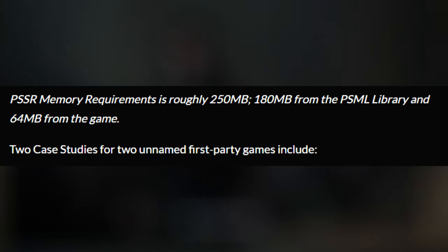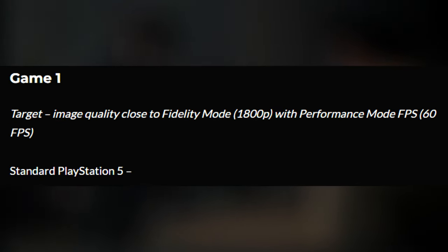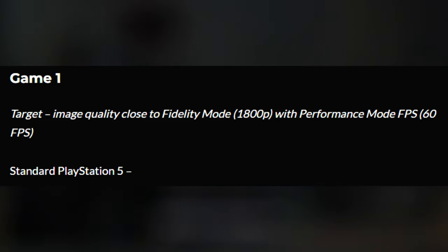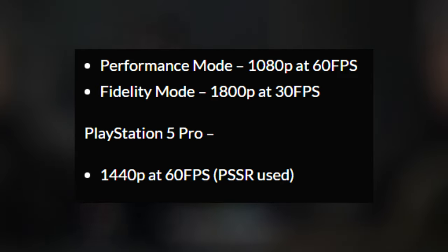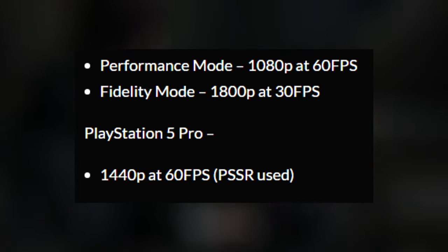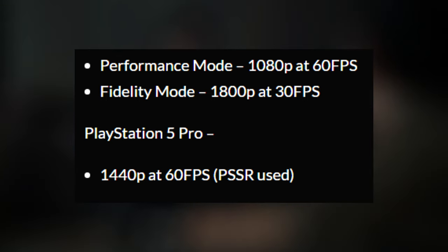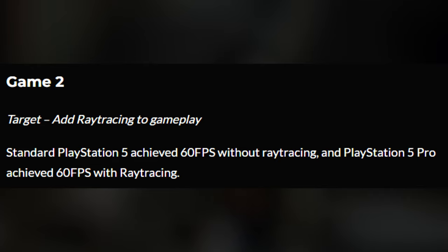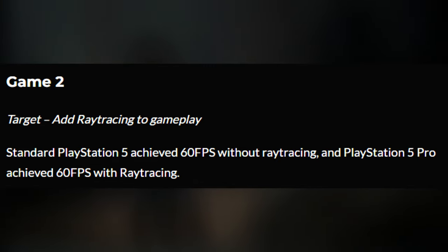Two unnamed first-party game case studies were provided. Game one targets image quality close to fidelity mode: standard PS5 offers performance mode at 1080p 60fps or fidelity mode at 1800p 30fps, while PS5 Pro achieves 1440p at 60fps using PSSR. Game two targets adding ray tracing to gameplay: standard PS5 achieves 60fps without ray tracing, while PS5 Pro achieves 60fps with ray tracing enabled.